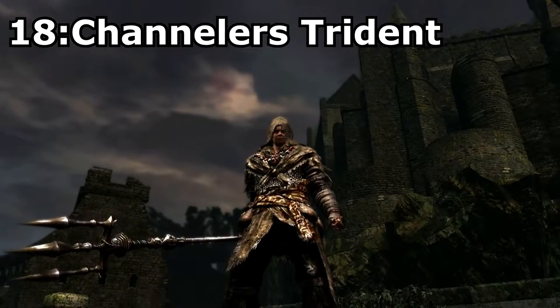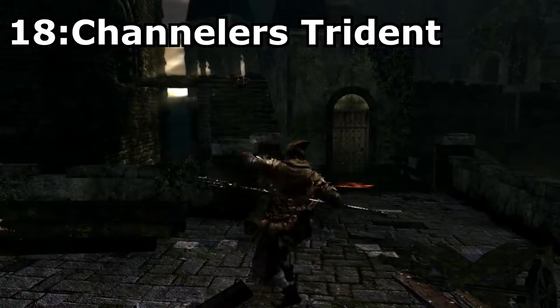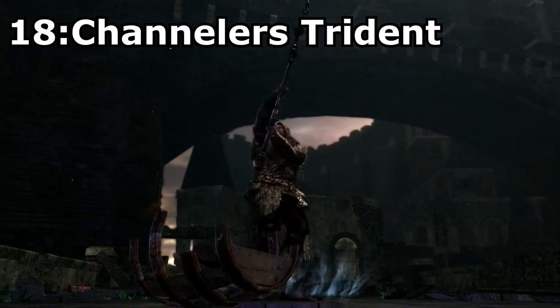Now let's move on to Spears, starting with the Channeler's Trident, a rare drop from the Channelers scattered throughout the world. This weapon has pretty good scaling with intelligence, making it a good spear to use on sorcerers, and not to mention it has a pretty cool moveset as well. But the coolest thing about this weapon is the fact that it lets you dance.